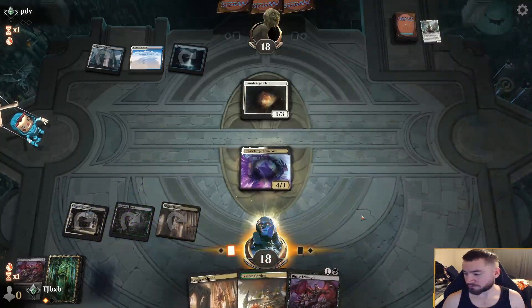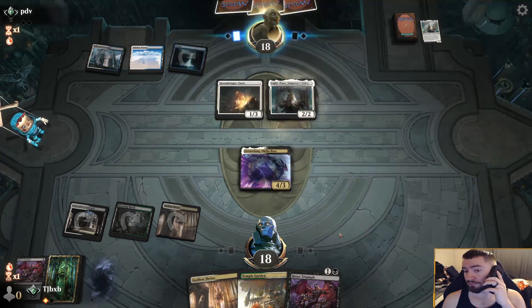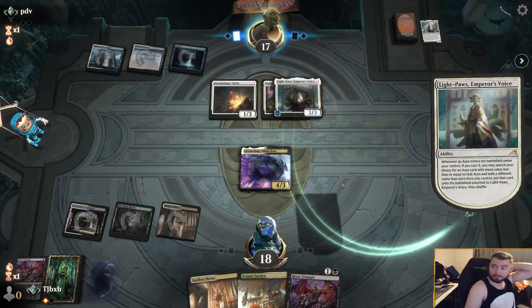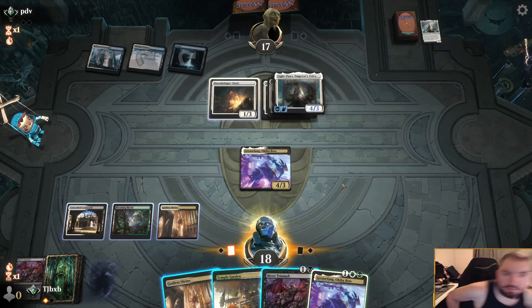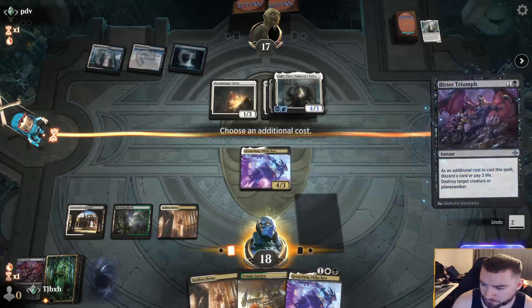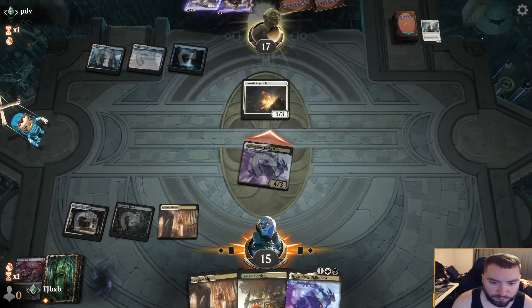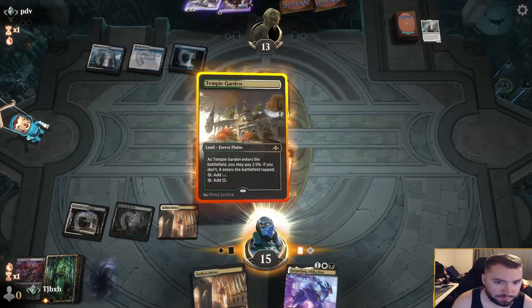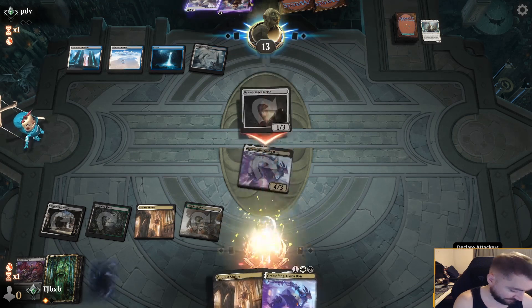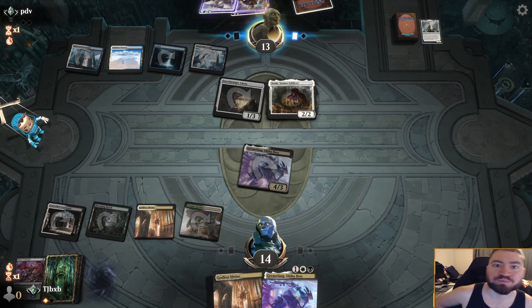Bear with me — I'm gonna go get the pacifier for the baby, I'll be right back. What do they do? I think we're gonna kill it and take three. Get in for four. Play a tapped Temple Garden. Got a little snack. Sram's a good one. Replace Sentinel's Eyes. I doubt they trade — seems bad. Has some unfortunate draws here.